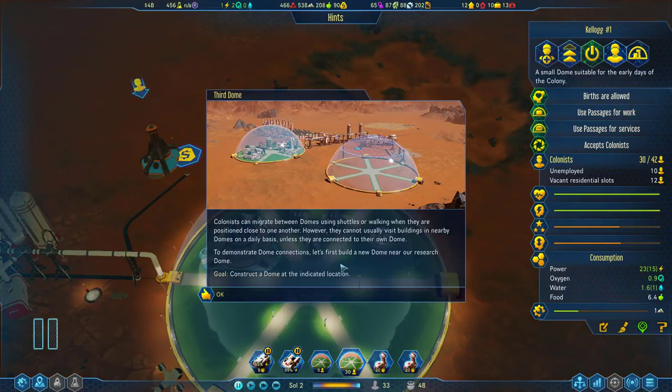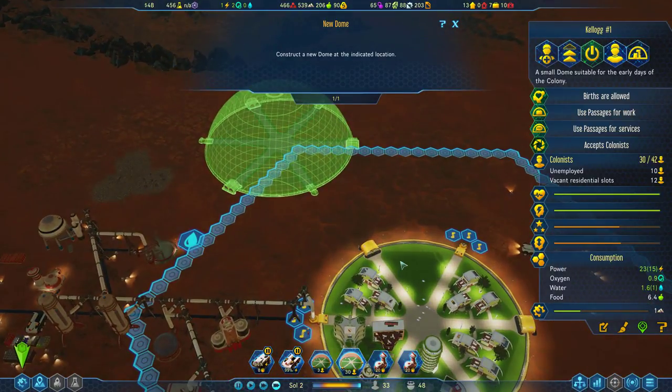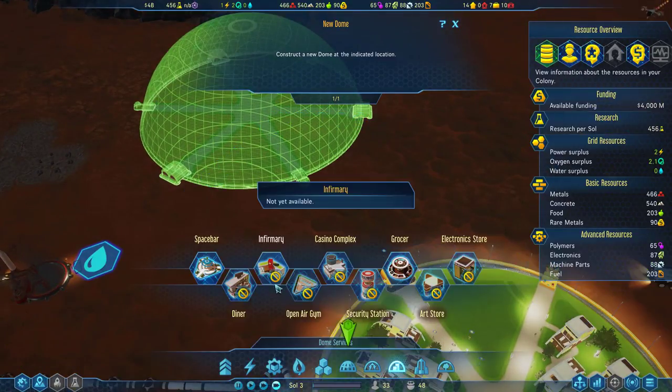Colonists can migrate between domes using shuttles or by walking when positioned close to one another. However, they cannot usually visit buildings in nearby domes on a daily basis unless those domes are connected to their own. To demonstrate dome connection, let's first build a new dome near our research dome. The research dome is here — let's see if they tell us the range number.